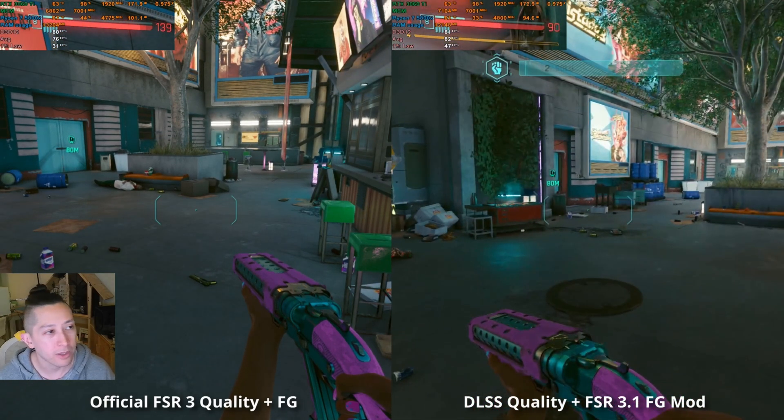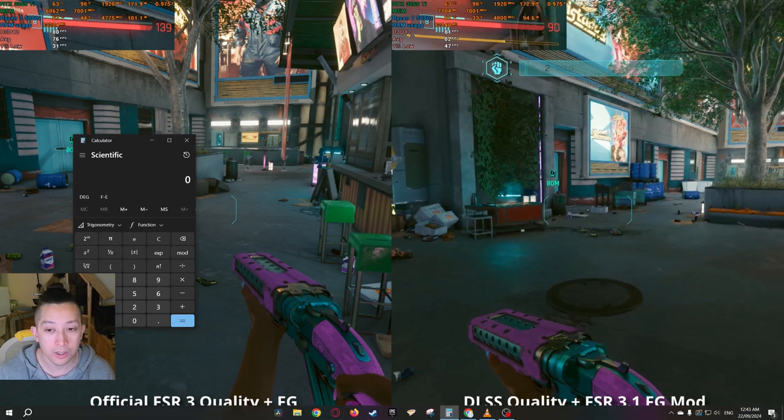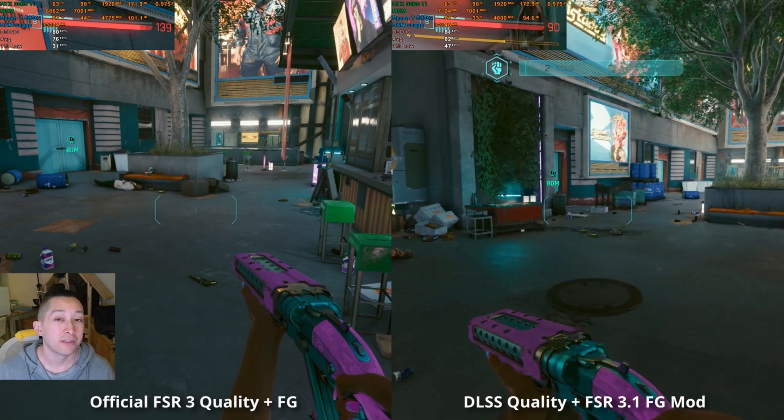It was about a 10-minute run that I played for each of these. With the official implementation of FSR 3, we got an average of 76 FPS with a 1% low of 31. Keep in mind, we're getting about a 4% hit because of OBS. With the FSR 3.1 frame generation mod, we're getting 82 FPS and a 1% low of 47. That is a 7% increase to the average FPS with the FSR 3.1 mod and better visuals. For the 1% lows, it's a 51% increase — so you're getting a smoother experience with the mod as well.